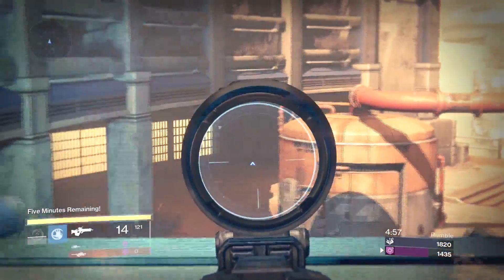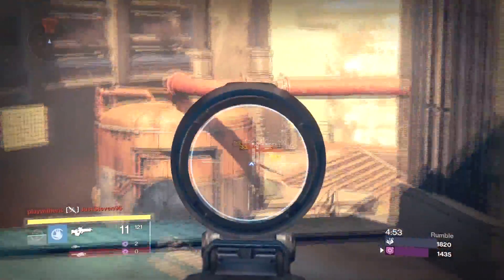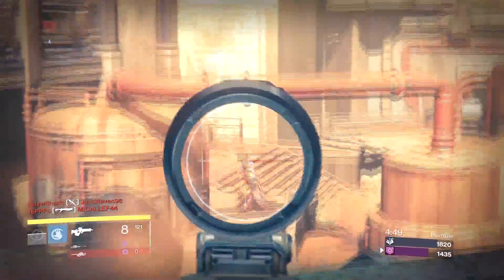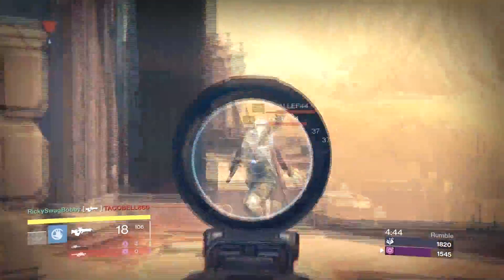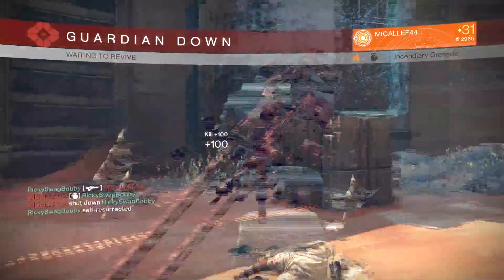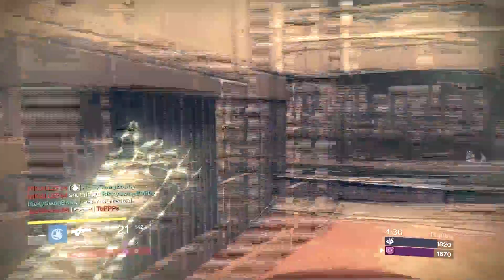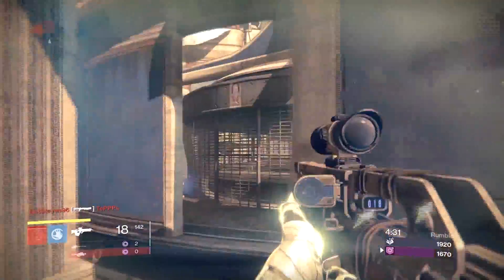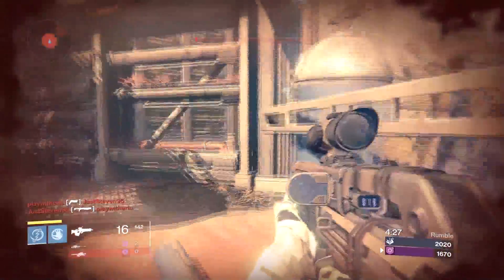Let me know what you guys like to run on your warlock, because currently I'm loving the Ram. I do have all the exotics — the only thing I'm missing is the Purifier Robes, but that's something that only helps when you pop your super and it's very circumstantial. Let's take a look at the other exotics we can use for the warlock and see why the Ram is just all-around awesome.